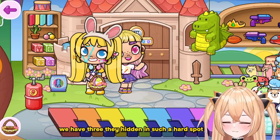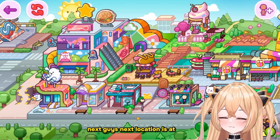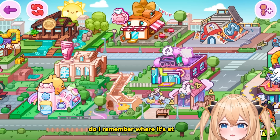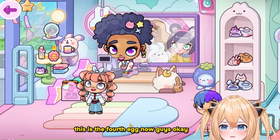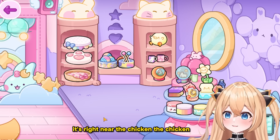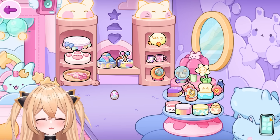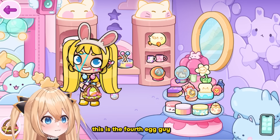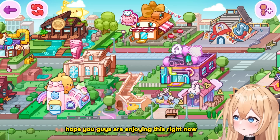We have three — they hid it in such a hard spot! Next location: let me think, I need to look around a little bit. This is the fourth egg now. Watch out — it is here near the chicken. Let me move a bit so you can see it. Let me bring out my character and carry it with us — that's egg number four!